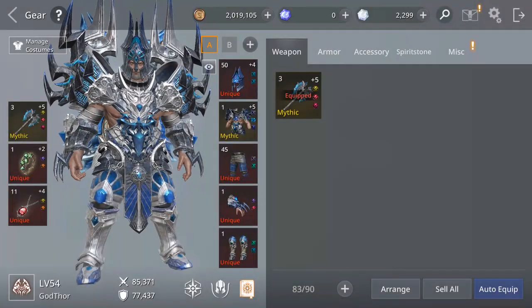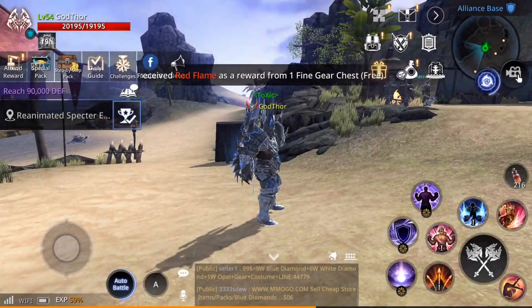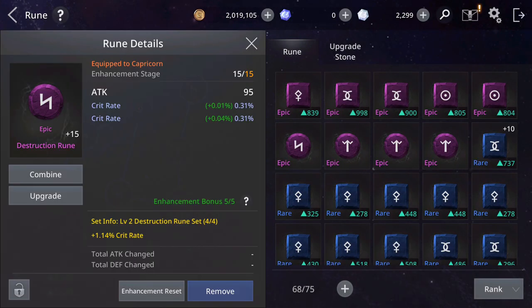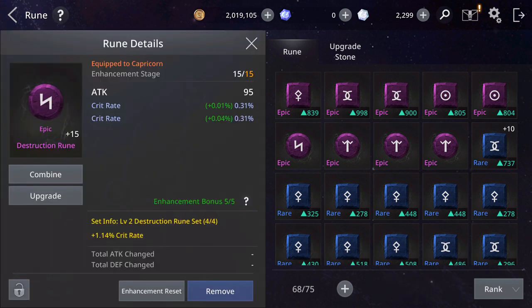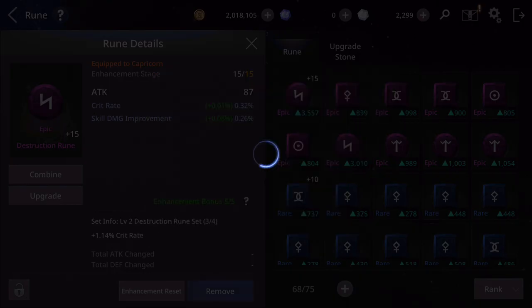Now let's talk about the runes and how to activate the set buffs, and which sets of runes are better. As you can see, I already have a set of epic runes. In order to activate the set buff, you need four of the same type equipped. For example, the destruction rune set - four out of four - gives plus 1.14% critical rate.